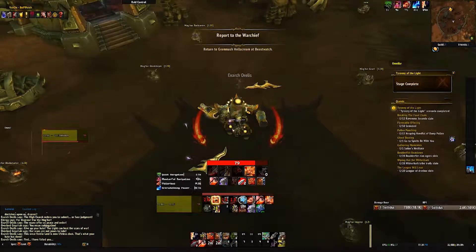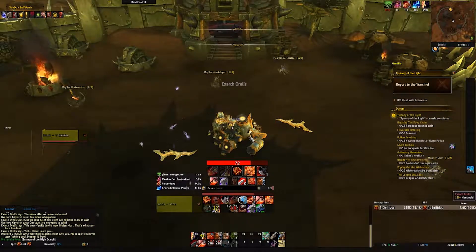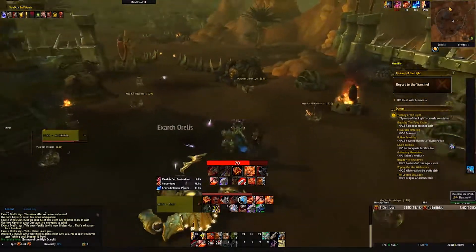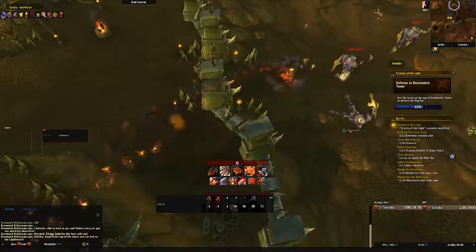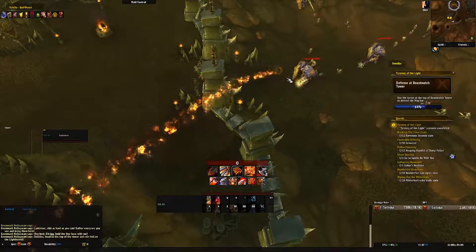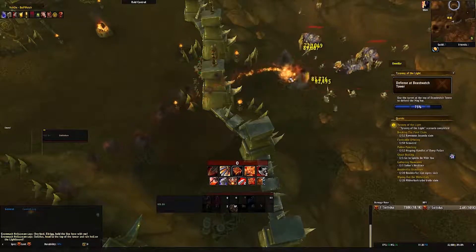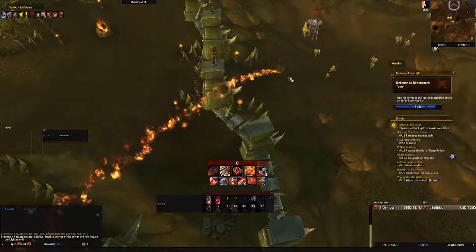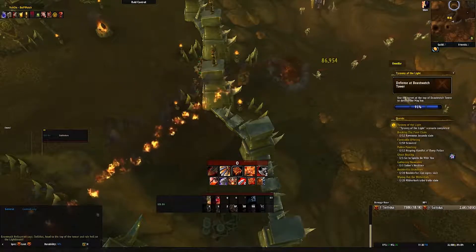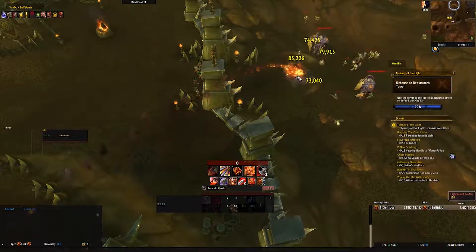Once you have done this you then need to go back to Grommash Hellscream's Beastwatch, where you will see the Lightbound army start to attack. You have to jump up into a cannon atop the tower and fill up a bar to 100% again. The easiest way I did it was to keep spamming by the gate where Grommash is — you will get there quite quickly. If you try to do it bit by bit out in the field you will find it a lot trickier.